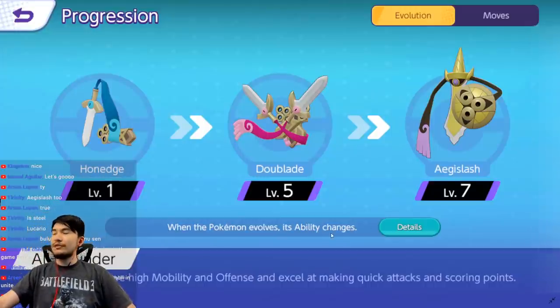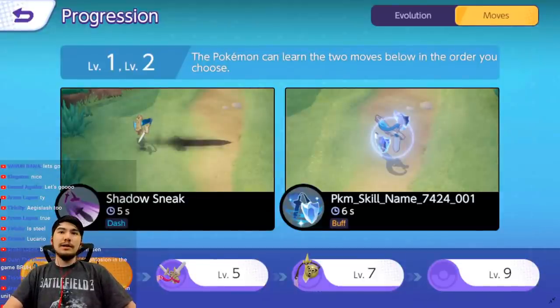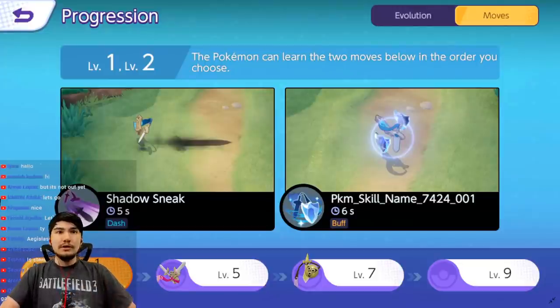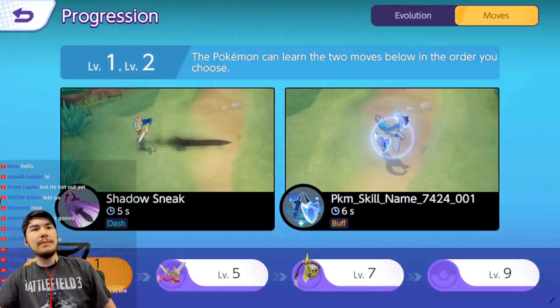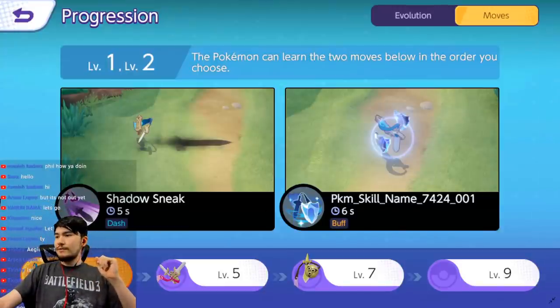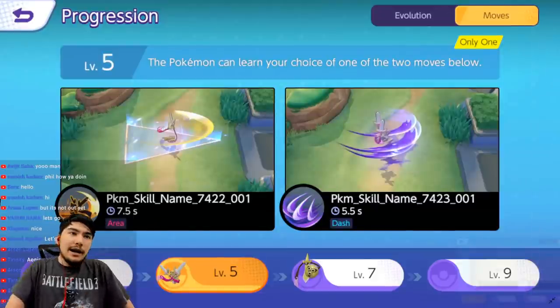We're live right now, drop some likes on the stream. Check out Aegislash here — its first move is Shadow Sneak that it gets at level one, and the second move it gets at level two. So it's going to be like Blissey and Wigglytuff, it gets a move at level one and two. I'm going to assume the second move is going to be Iron Defense because it's a self-buff.